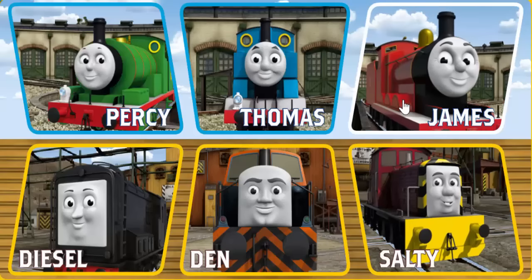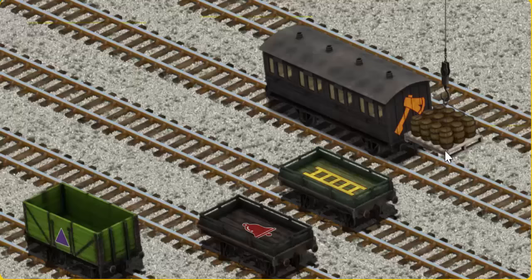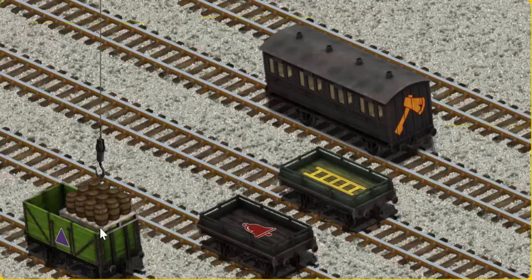It's a busy day at Brendam Docks. Thomas and his friends have many deliveries to make. James must deliver the water barrels to the steamworks. Help Cranky find the water barrels. That's it! Let's lift and load. Now the cargo must be loaded. Show Cranky where the green flatbed with the picture of a yellow ladder is.